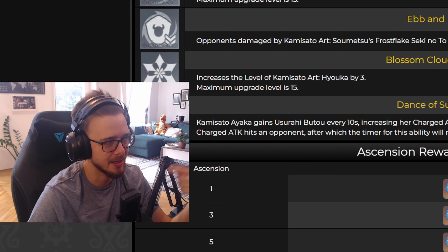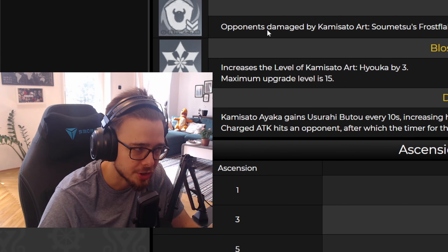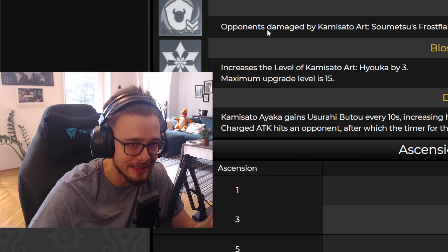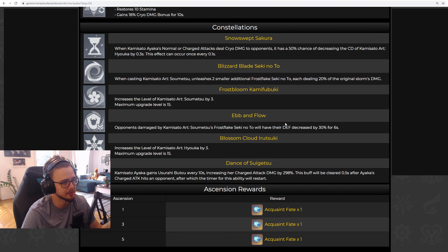The other constellations aren't that important. At Constellation 2, you only summon two smaller frost tunnels when you activate her burst, dealing just 20% of her burst damage — so this won't do significant damage. Constellation 4 decreases the defense of enemies by 30% for both physical and elemental resistance. But as an elemental damage dealer, if you pair Ayaka with an Anemo user for Viridescent Venerer resistance shred, you don't really need Constellation 4. And together with Xiangling or any other Pyro user, you can make Ayaka's auto attacks trigger reverse melt. Put Sucrose in Ayaka's team and you don't need that fourth constellation.